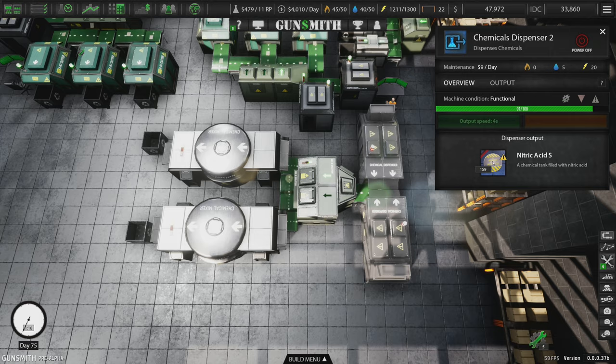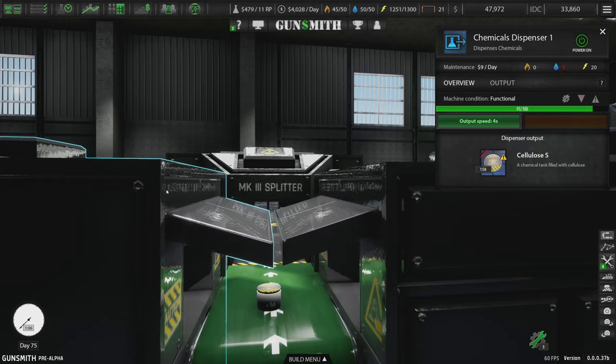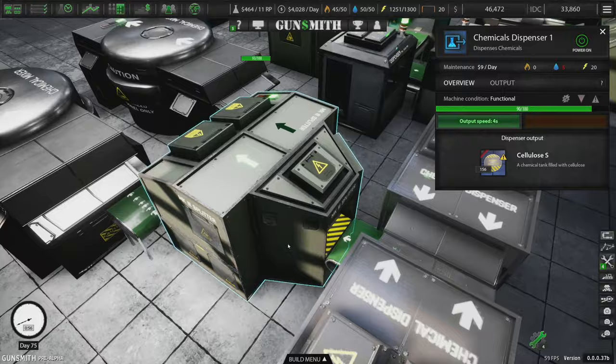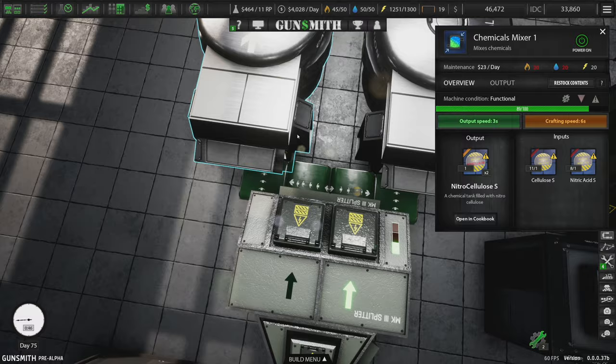Turn this on, turn this on, turn this on, then turn the dispensers on. We should see the same results. They come out at alternating times, which is really nice. The chemicals go in... oh wait — that's not going to work. One's going to go to one side and one to the other. They're never going to make anything.